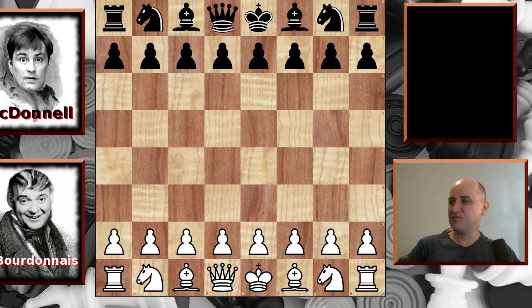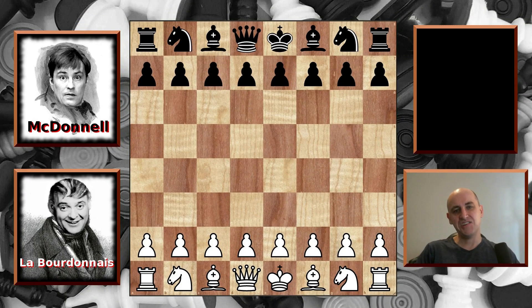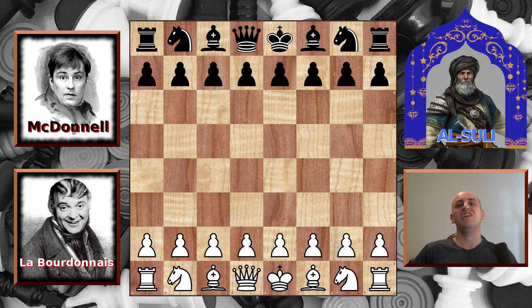Welcome back to 1834. Donald is winning two games to one in this fifth match, and it's the first to win six games. Today's guest commentator is the master of Shatranj, an ancient chess variant, Al Sully. Let's begin.